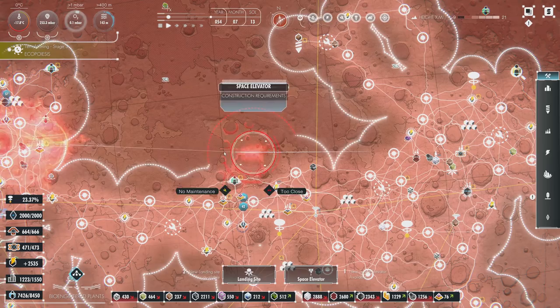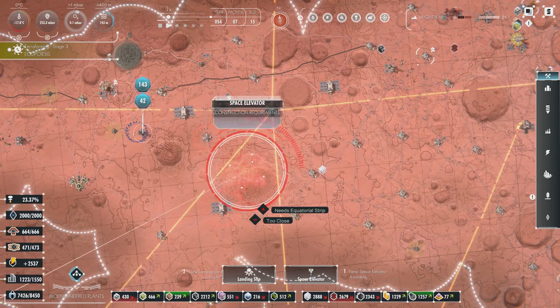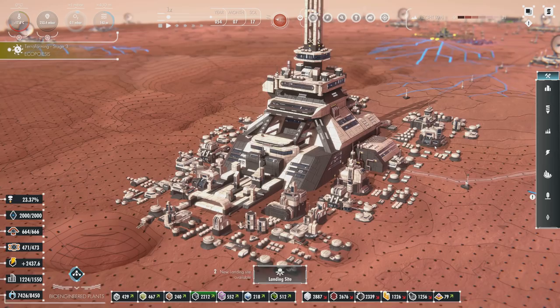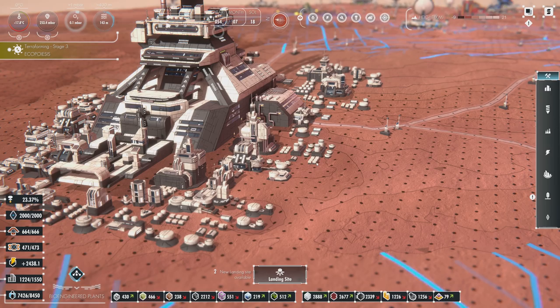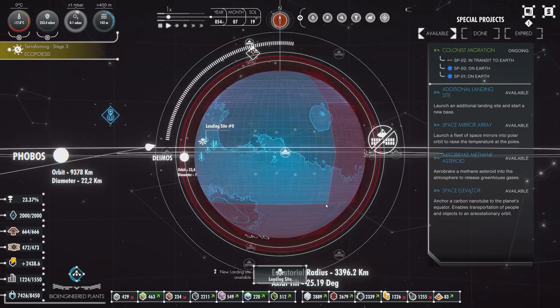I'm going to go ahead and plop this down right here. It looks like it might be in a flood zone though, with the lower elevation and stuff. I don't want it too close to that dome either. It doesn't count as equatorial strip over here. So I think we'll go ahead and just give in and put it right here. The space elevator is going down, and it looks like it just instantly builds. Look at the size and scale of this — tiny people would be all down in here. This thing is enormous.